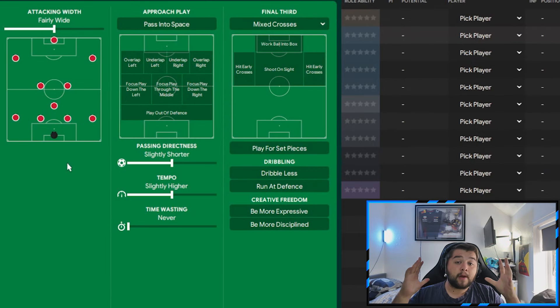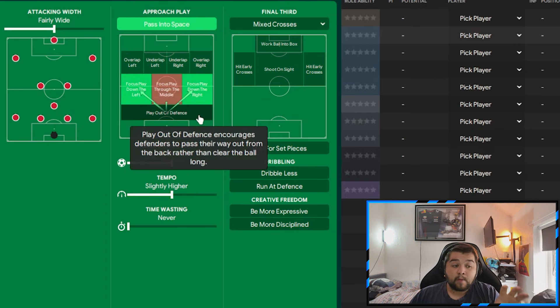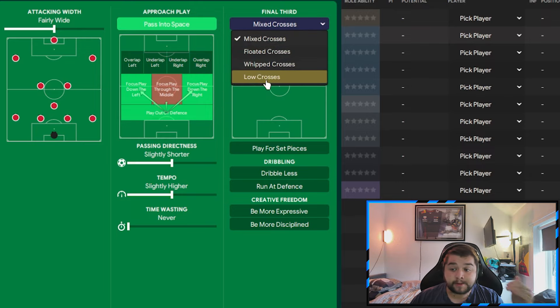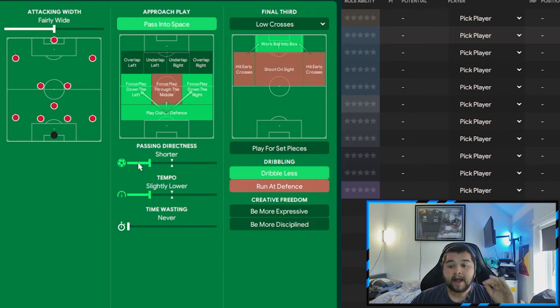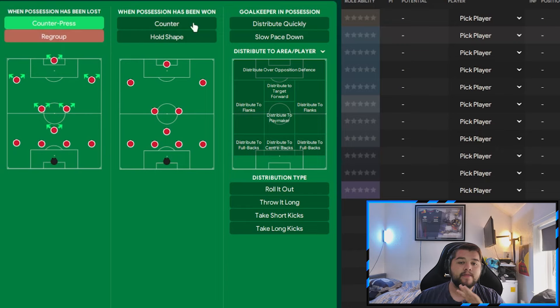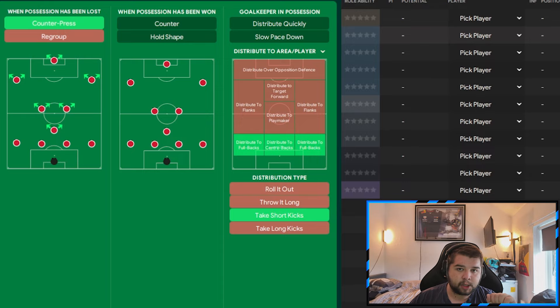Over to the team instructions: positive mentality, set to fairly wide, pass into space, still focusing down the left and right — because this tactic isn't a negative five-at-the-back sit-behind-the-ball approach; we still want to play immaculate football. The final third remains the same, as does work the ball into the box, but now we go down to dribble less, tempo goes down by one, and passing goes all the way down to much shorter — a real possession-based team. The big change in transition is counter press but no counter, no toe shape, leaving it nice and simple, which results in real calm possession-based football. We also play to anyone across the back line while taking short goal kicks.